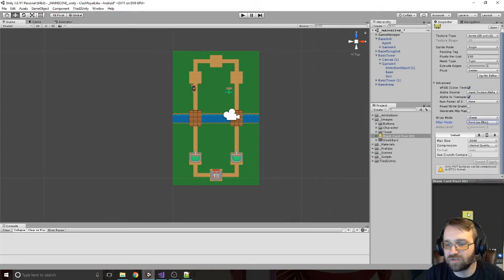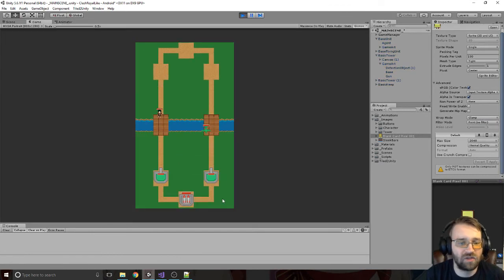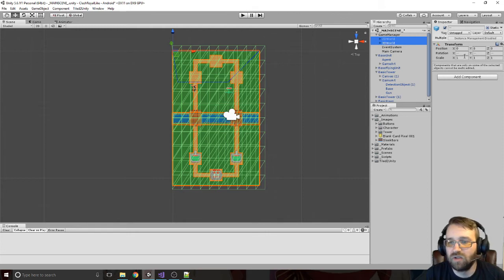Okay, so now we have this card and we're going to be able to put that down here. But first, when we open up the game, you see that it is actually a little bit too big — this is our window right here. So what we need to do is take the 2D world and the 3D world and make them just a little bit smaller.